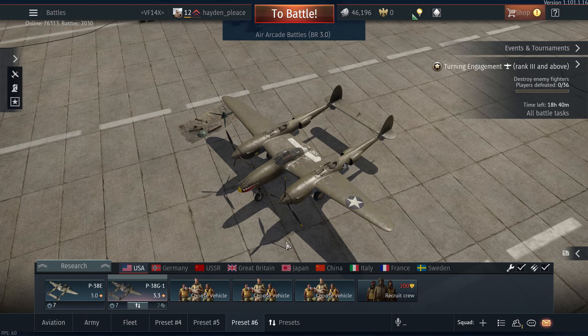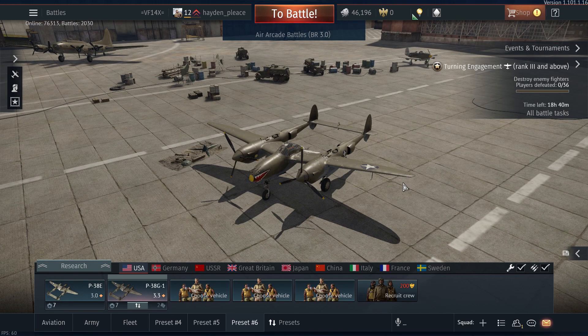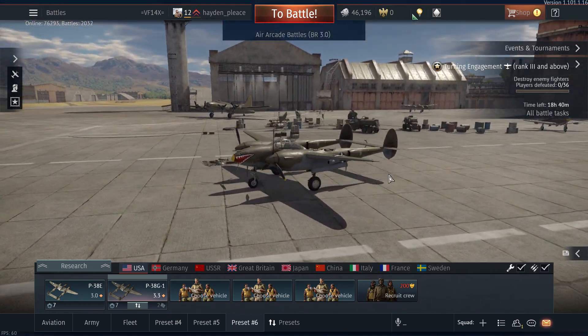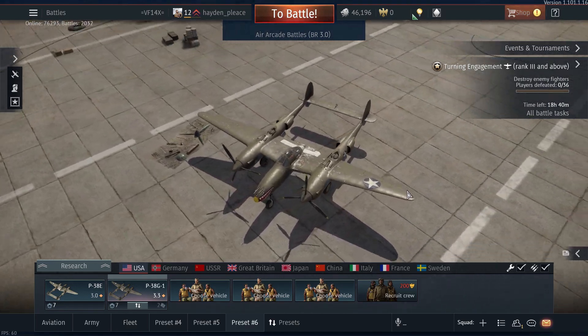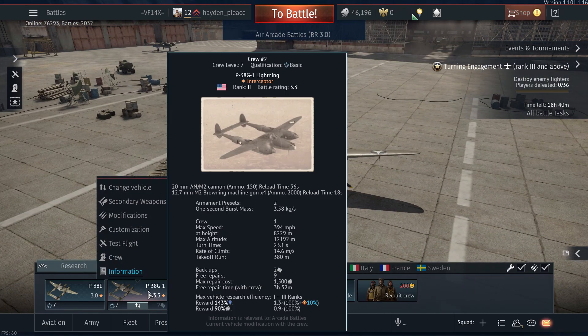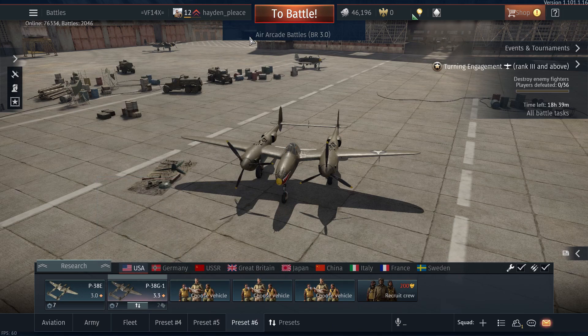Hey guys, it's PanzerGaming here and today we're going to be playing some War Thunder. Today I'm going to be using the P-38s. In general, I think the P-38s are one of the worst American planes there are, and it really isn't effective in some situations. The P-38G has one 20mm and four 12.7mm cannons, and the P-38E has the same thing. I don't know what the difference is between these — I think one's just better at speed. Okay, we're going to jump into a game now.